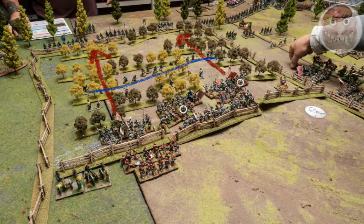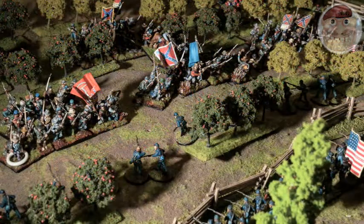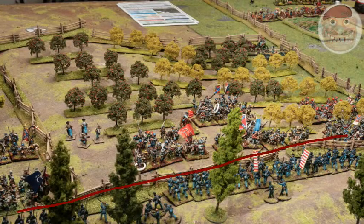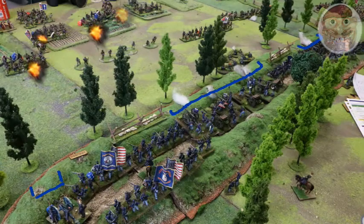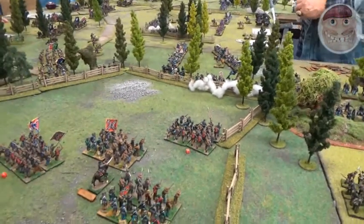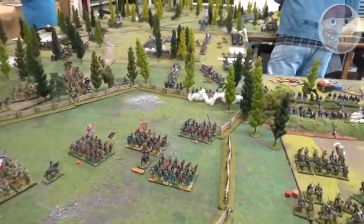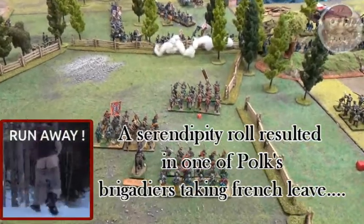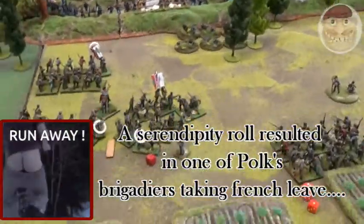On the Confederate right, Breckenridge makes good movement through the Peach Orchard, pushing the Union skirmishers back towards their own lines. The Confederates keep coming on, hollering and whooping with their rebel yell, forcing the Union skirmishers right through their own lines to seek safety. The Union at the fences awaits the Confederate onslaught. The Confederates only pause to receive a volley from the Union before declaring charges. Meanwhile, Prentice's cannons play havoc amongst Bragg's men and start to break up his attacking brigades. Polk's brigadier has faltered — one of Polk's brigades has failed to advance, and Bragg's division has also faltered. The Union is still holding strong in this corner.